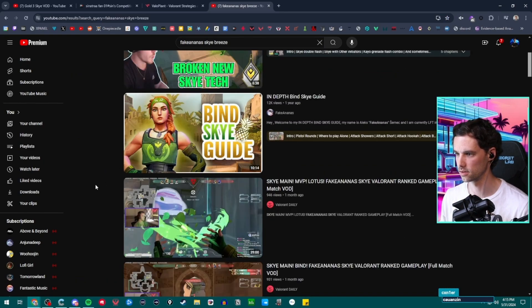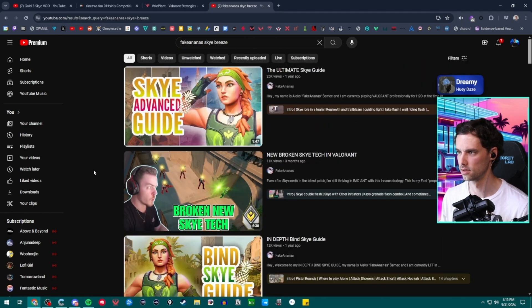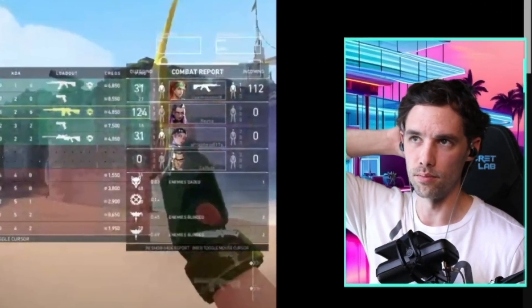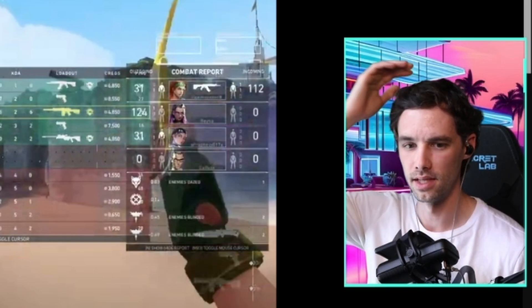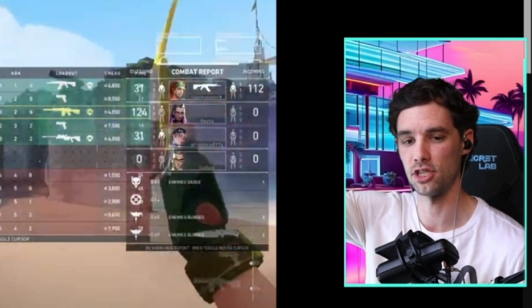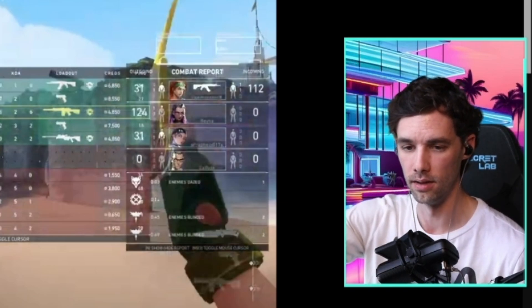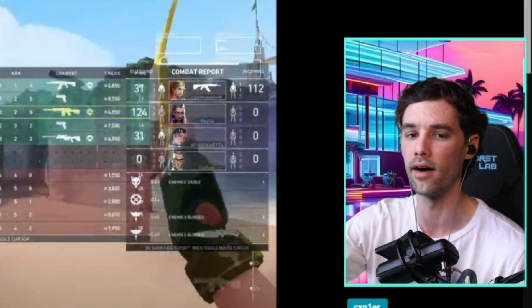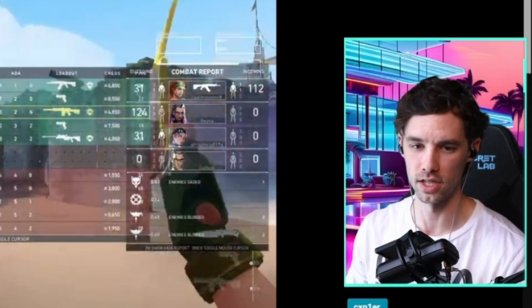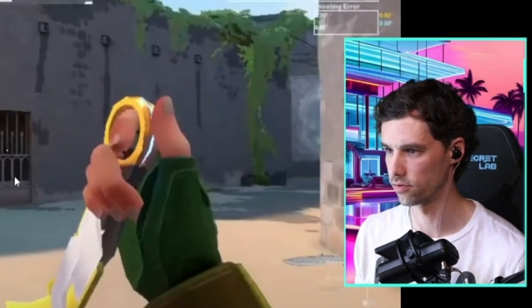Banana makes a lot of good Skye guides, so you could watch his videos. You'll notice there are no Breeze VODs - he probably plays KO on Breeze. The reason people don't use Skye on Breeze is because you're gonna see the bird flying when you try to flash a deep angle. That's why KO is better - you don't see the flash until the last second, so you can flash really deep with KO and actually get value. Skye's flashes are too obvious on Breeze, and the dog is bad for open maps.